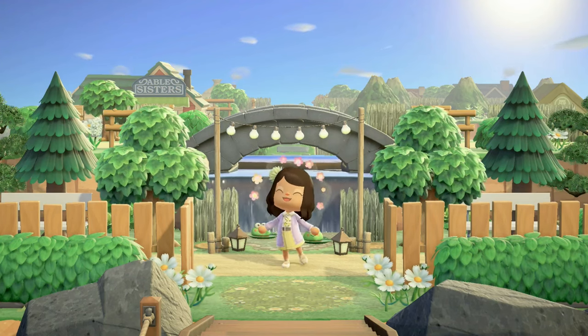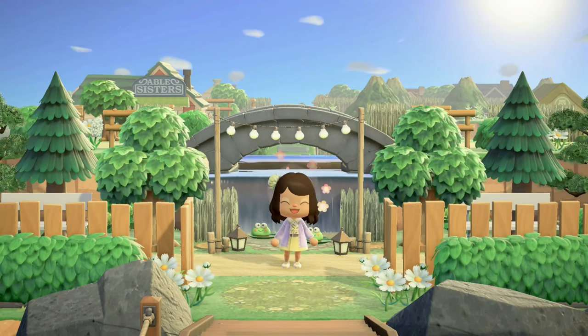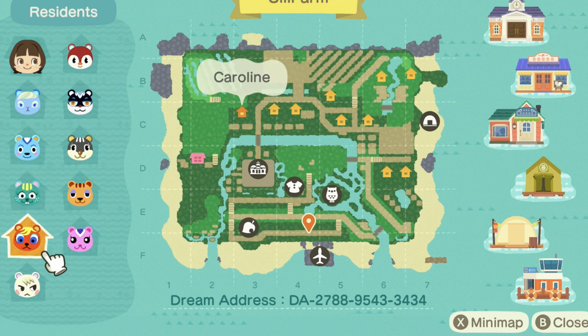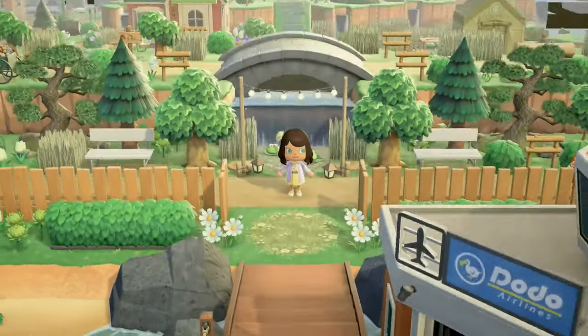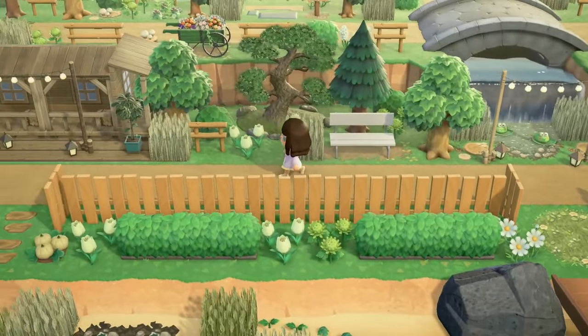I'm going to be touring with a wide angle camera because this content creator makes beautiful terraforming and I want to be able to show it all to you. Taking a look at the map, we have all squirrel villagers: Ione, Filbert, Nibbles, Caroline, Marshall, Peanut, Sally, Blair, Tasha, and Poppy — such a great set of villagers. And if you look at the map, the terraforming in the front already looks so beautiful.